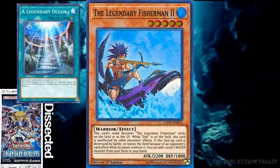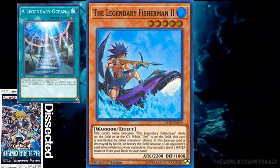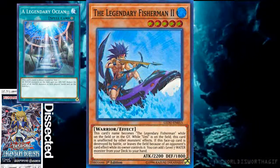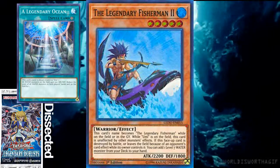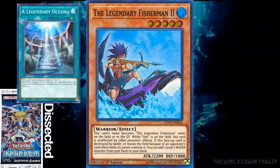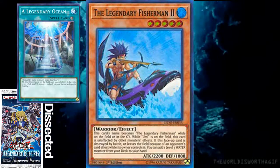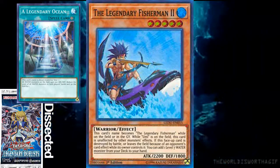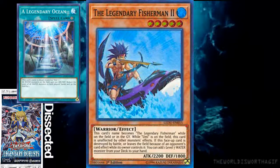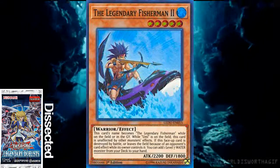What Umi does while it's face-up on the field is decrease all water monsters you control and in your hand by 1 level. Both Legendary Fisherman 1 and 2 are level 5 water monsters, so they would be normal summonable from the hand if you have A Legendary Ocean on the field. That synergy is pretty cool. Sea Stealth Attack also specifies water monsters whose original level is 5 or higher, so they make sure to synergize well with Legendary Fisherman.